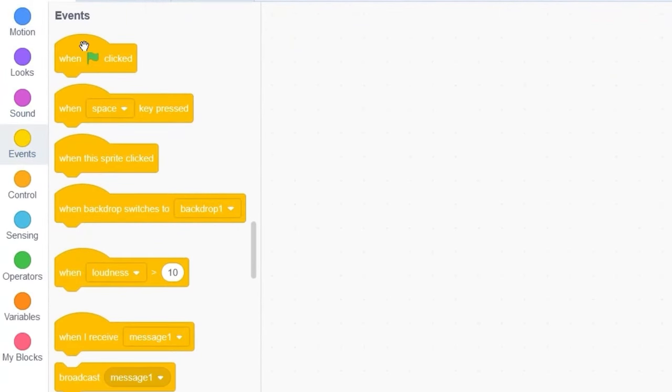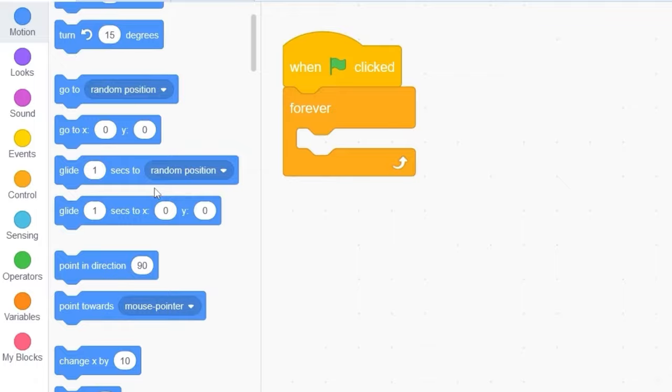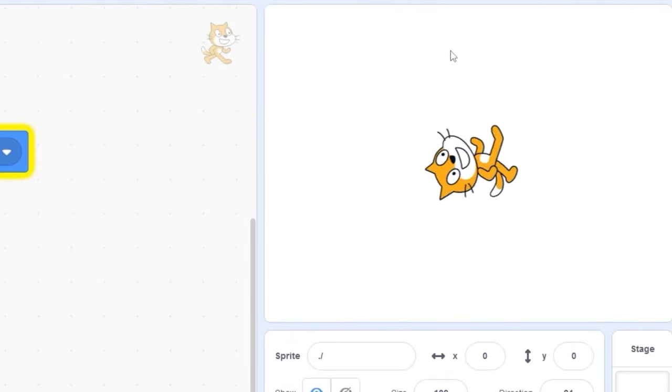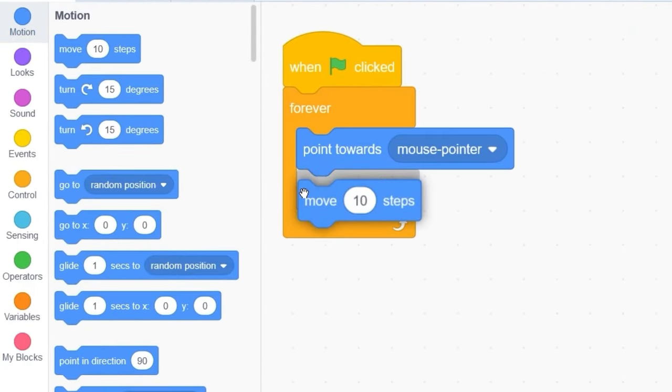Let's go to Events and drag out 'when green flag clicked.' First we need the cat to be able to point towards the mouse so we know which direction it's going to move in. Let's go to Control and drag out 'forever.' Now let's go to Motion and drag out 'point towards mouse pointer.' Now let's go to Motion and drag out 'move 10 steps.'